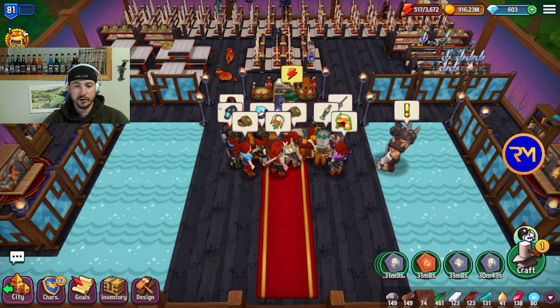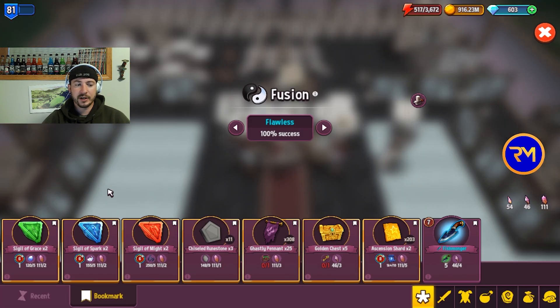With the introduction of tier 11, sigils are massive. Sigils are a necessary component to make any tier 11 item, and you need a flawless tier 6 or above — any epics or legendaries work, but it has to be tier 6 or higher. As you can see, you're not able to get any of these items for less than literally millions — 5 million or more, or just gems. Fusion changes the game when it comes to crafting tier 11s, because either you need to buy sigils with gems or make them yourself.